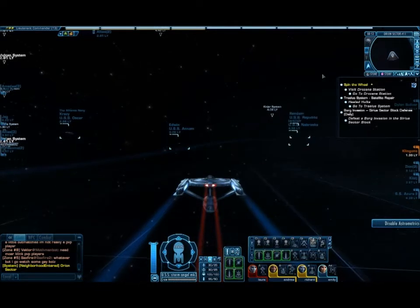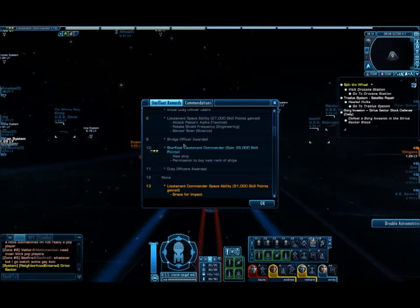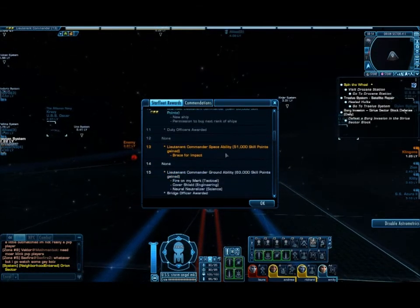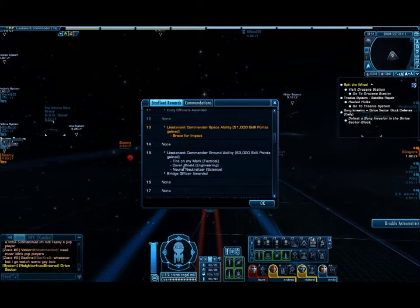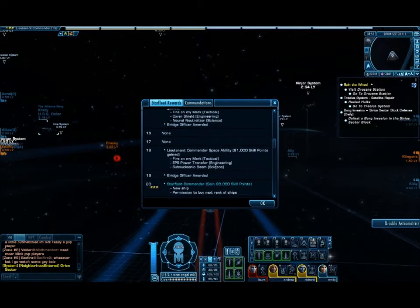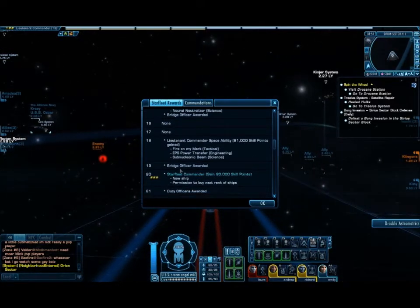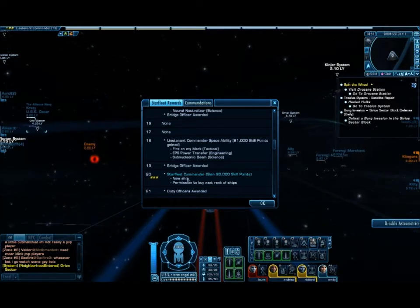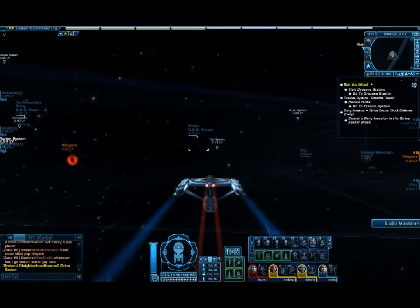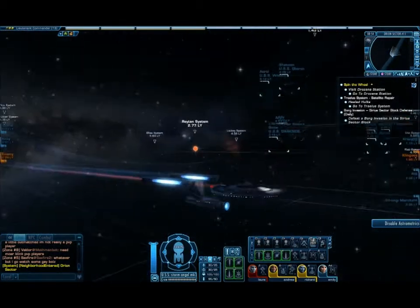From there I'll probably be given another objective. Here's my rank. When I hit rank 20, I'm a staffing commander and I'll get a new ship and the permission to buy next rank of ships. Then I can also upgrade my officers if I wanted to. Hopefully I'll get a slightly better ship with better abilities.